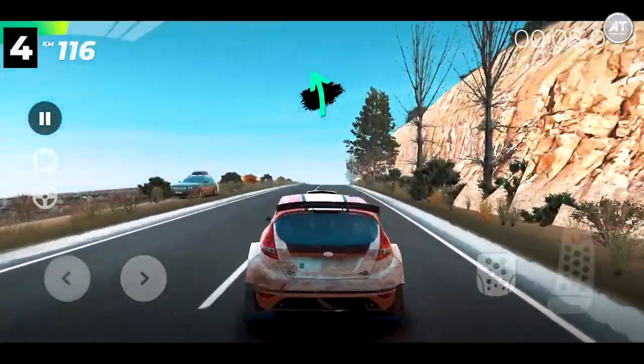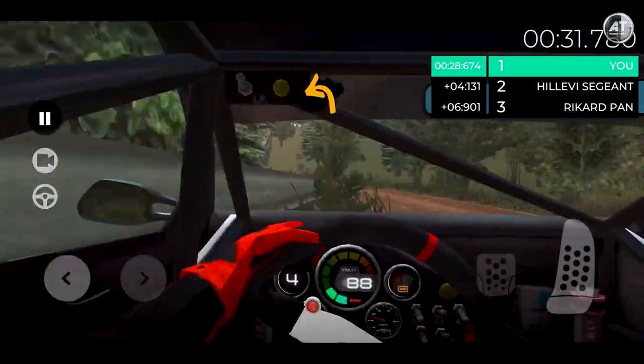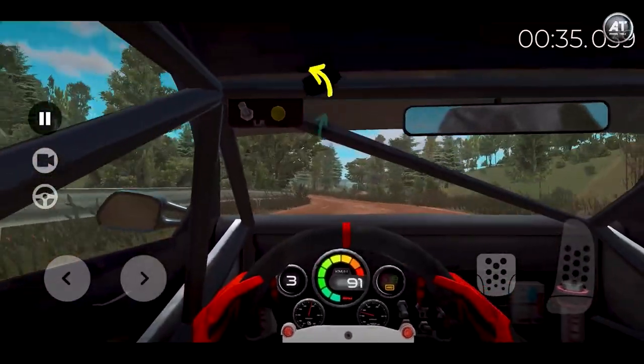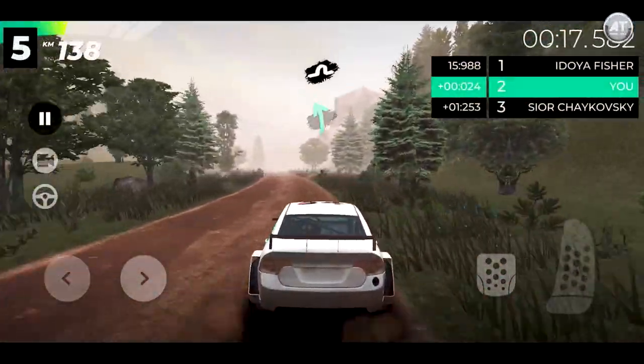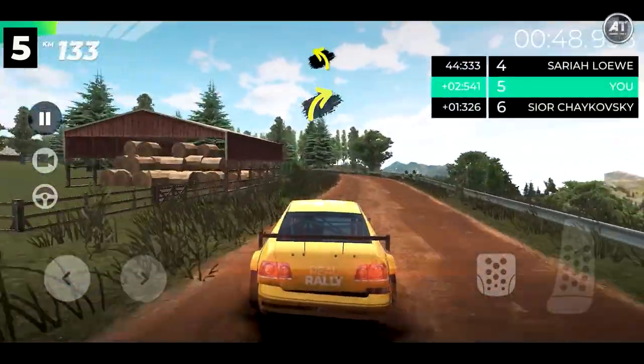You're guided by the signs and voice navigation of the co-pilot, which informs the player in advance how to act before turns and difficult sections — for example, to reduce speed and pass the track without leaving the road or getting into accidents, because it's important to overcome the distance in the shortest possible time.